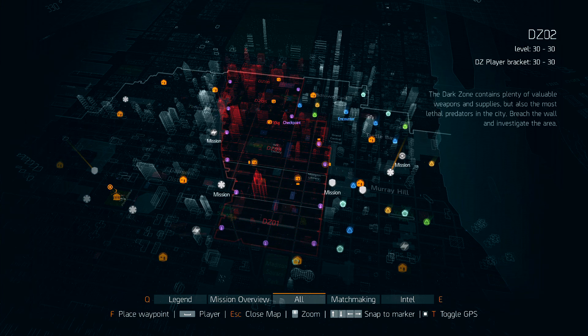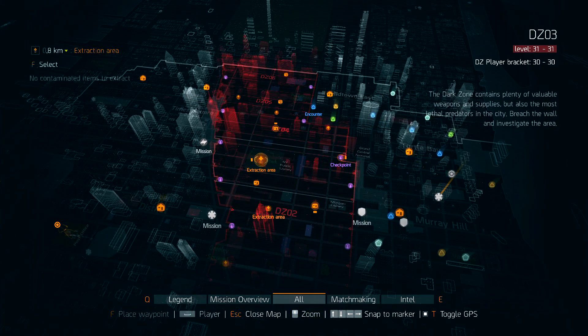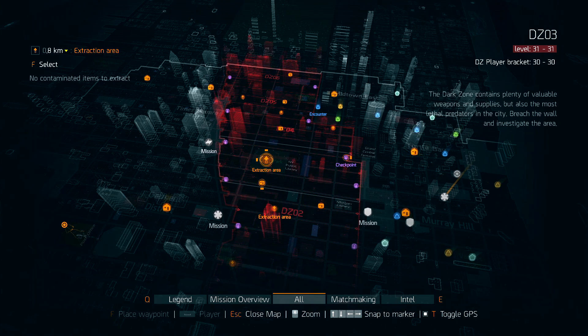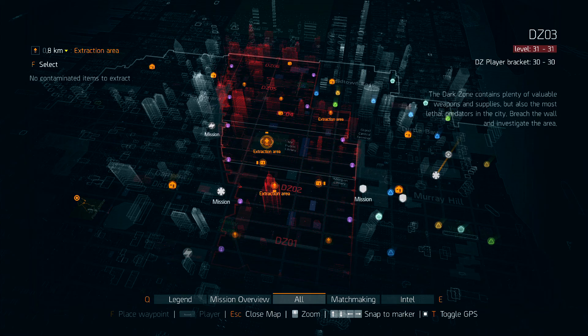Hang out in DZ 1 and 2 for a while. Wait till you get your first few pieces of Dark Zone or high-end gear, then move up into 03. Watch my Phoenix Credit Farming Guide — Central Park is probably one of the best spots to farm Phoenix credits and it's also a great area for level 31s. There are two named bosses right next to each other and most people don't know about it.